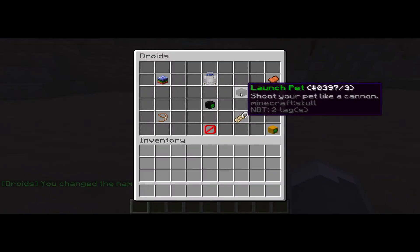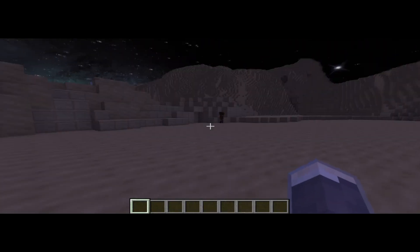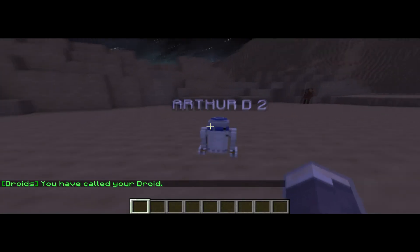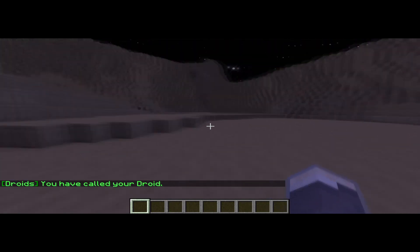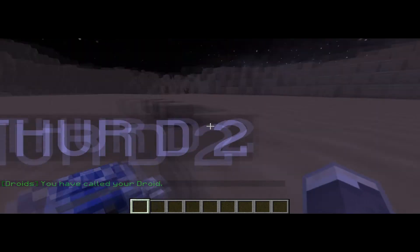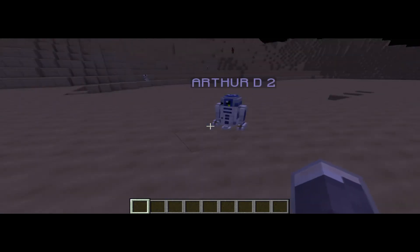Going to 'droid', you can launch them — I'm not sure if that hurts someone if it lands on them, but anyway. Type 'bring droid' and you can call him back. He also follows you, so wherever you go, he'll follow you.